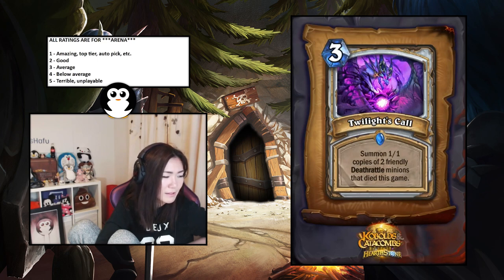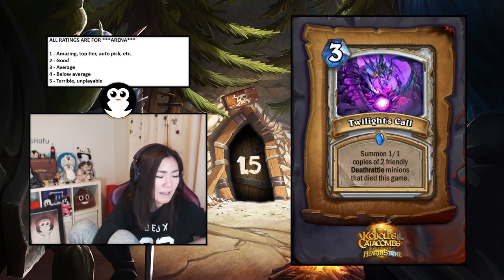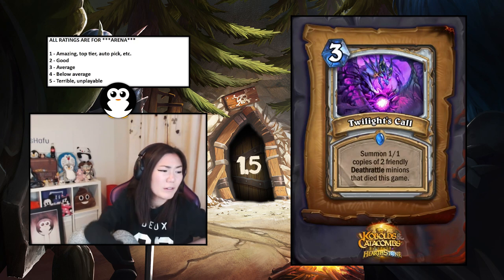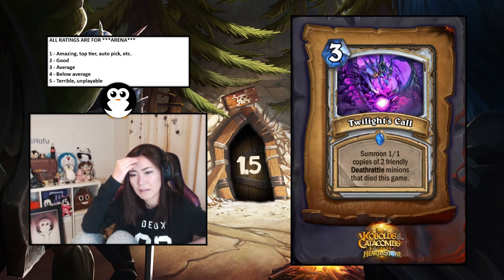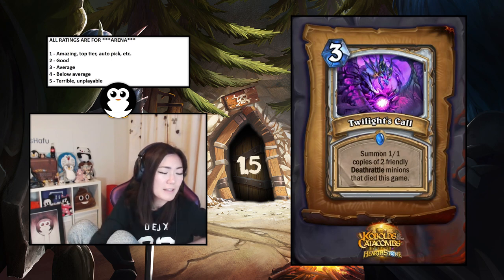Corpse Widow? Trial by Fire? — summon one-one copies of two friendly deathrattle minions that died this game. This is pretty insane. You probably need about four deathrattle cards for this to be worth it. If I have four deathrattles in a Priest deck I would draft this highly — like a two. But if you don't have the deathrattles it does nothing. Hard to rate cards like that.